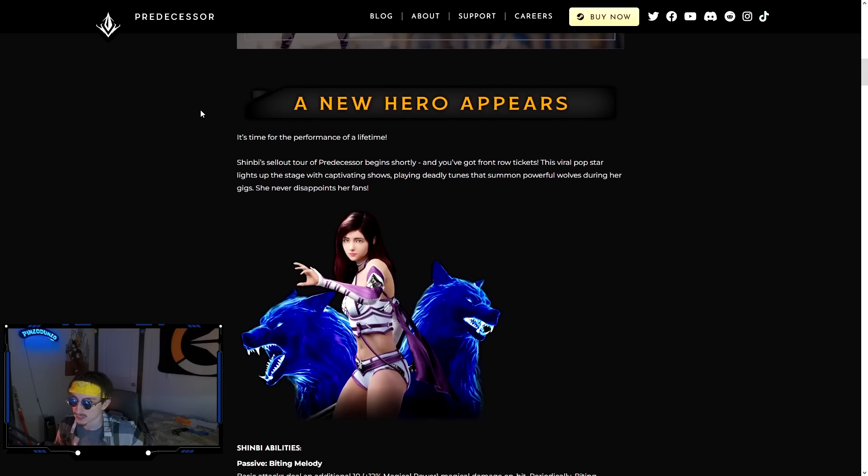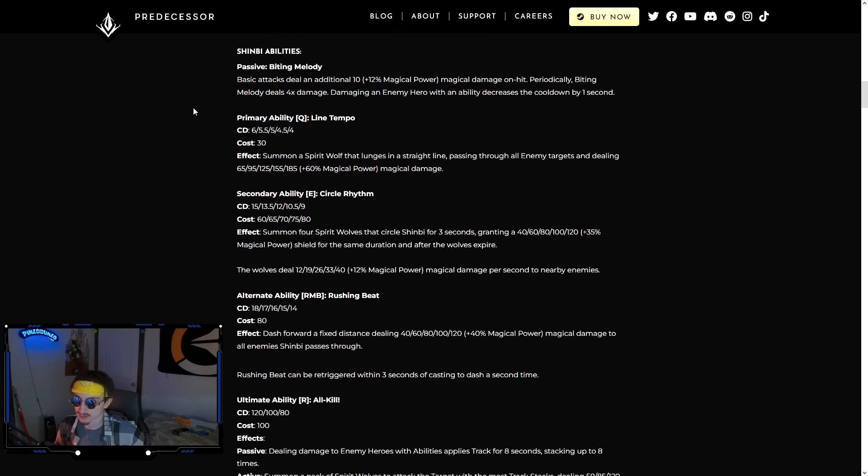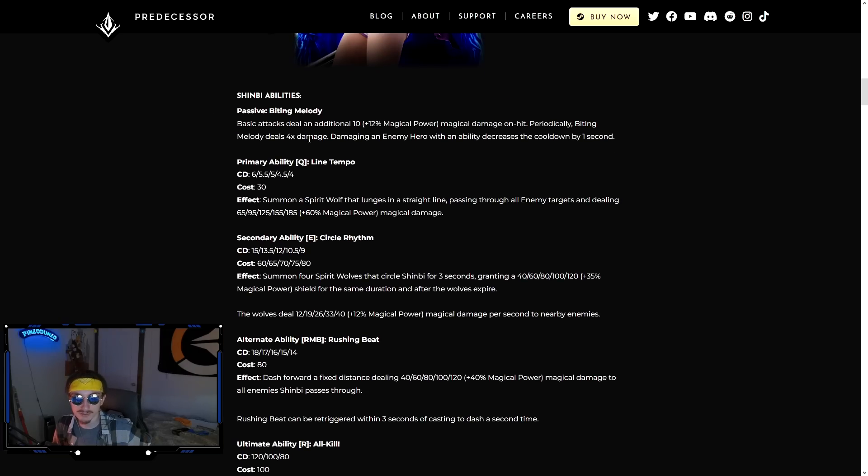Shin'B's kit: her passive makes her autos do additional magic damage based on her power — basically a small Prophecy. But every 15 seconds it does quadruple damage, turning it into an Oath Keeper on-hit. Every time you use an ability it reduces that timer by one second. It's kind of like an alternate version of Howitzer's passive.